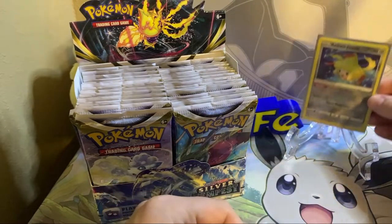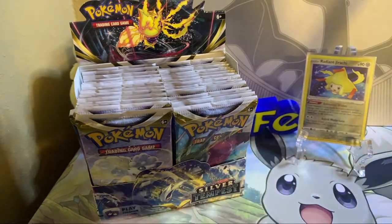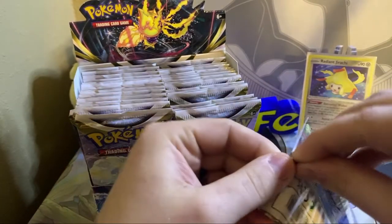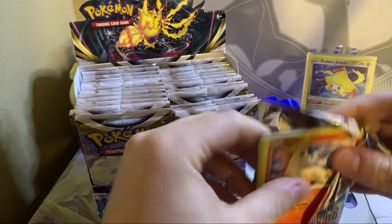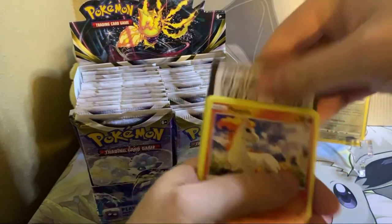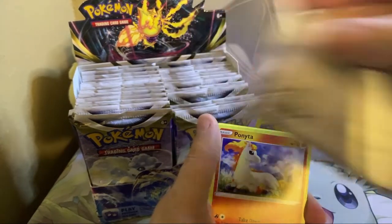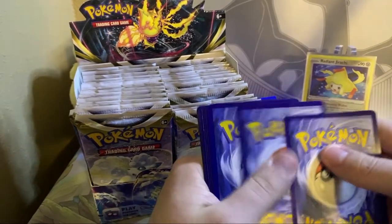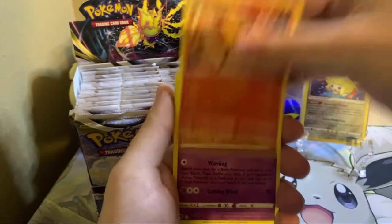Let's see if we can close that gap a little bit. So we got our first Radiant card. I think most booster boxes have between one and two, so maybe we'll see another one. There's an Alakazam, I believe, in the set — along with Serena? I think those are the three Radiants. There might be another one I'm not thinking of. Good lord, I'm having a day.